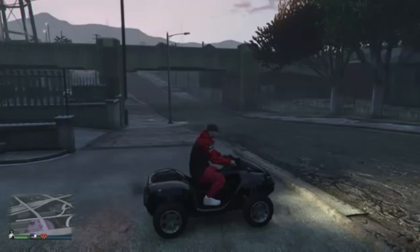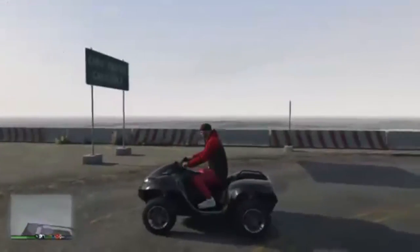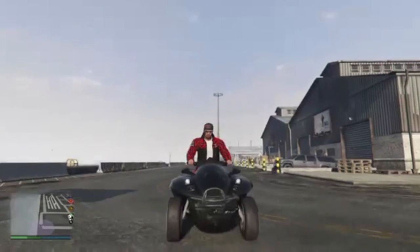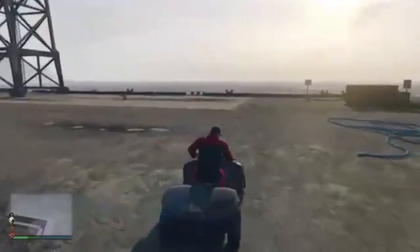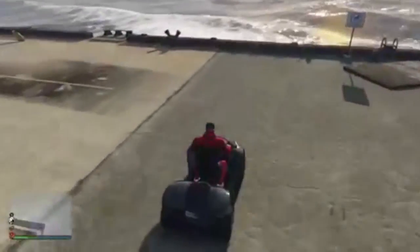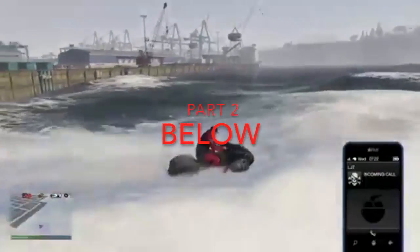This is one thing I forgot to show you on this quad thing: if you press left bumper on Xbox One, it actually shoots machine guns, but they're not very effective when you're driving. I'll show you what it looks like when you go in the water — you fold the wheels up and then you can be on the water.